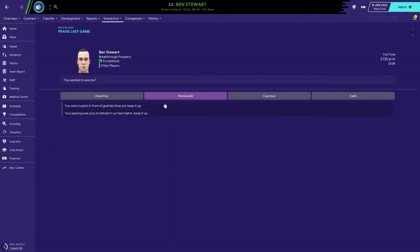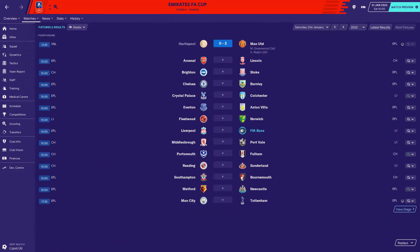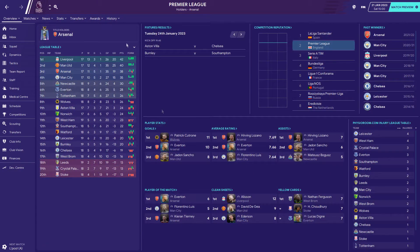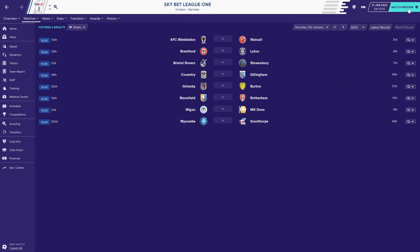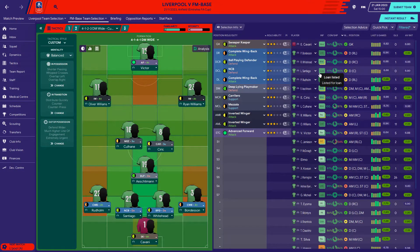Now let's get to the Liverpool game. FA Cup fourth round - a trip to Anfield against a Liverpool team that haven't done perhaps as well as they should. They won the league in the first season but have dropped to fourth the past couple of seasons and won nothing since. They are currently top of the league, two points clear of Manchester United who knocked us out last year. It's going to be a lovely test for us.